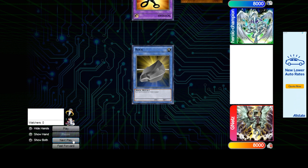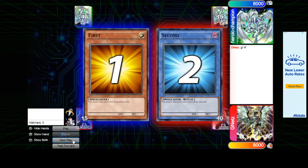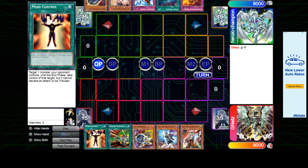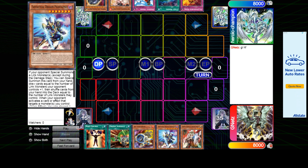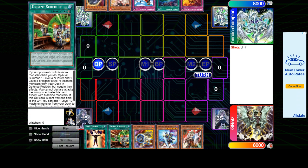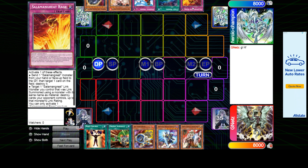Genets is going to choose to go first or second — most people are choosing to go first this format. He chose second, first guy in the channel to do that in a while. He opened up Mind Control, Urgent Schedule, Jet Synchron, Phantasm, and Ogre. This could be Orcust, or Trains, or just some Needle Fiber going-second turbo deck. The Urgent Schedule is leading towards Orchestra Trains.